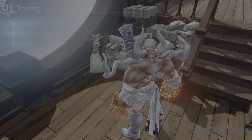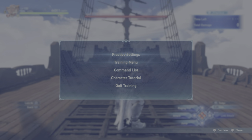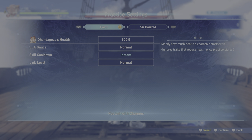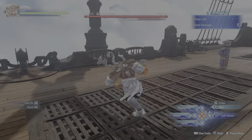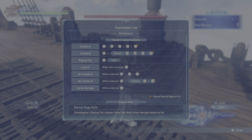Let's get into some general combat tips in the training room. I'll set skill cooldown to instant just for demonstration. His game plan — you can look at the command list. What you want to do every single time is Combo B or Air Combo B: it's square and then perfect square, square, etc. Then you have the Raging Fist — that's the charge punch. Launch is every character's launch — you jump and press square — and that's also pretty good to lead into your Air Combo B.